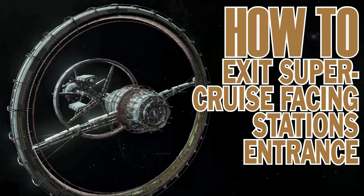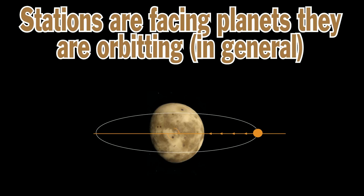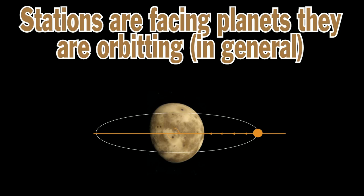Anyway, there are many ways to do this and I will show you my way. It's quite simple actually. So what do you need to know before I show you game footage? Well, stations are facing the planets they are orbiting in general. If there are no planets, they still are facing inwards. So you must be around that line between planet and station. When you exit supercruise, of course you should face the station.